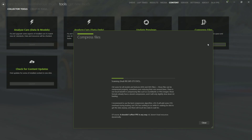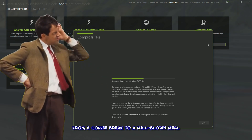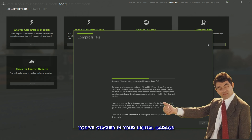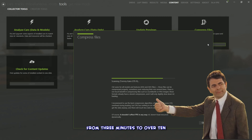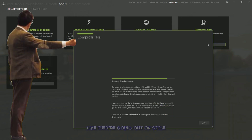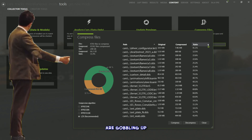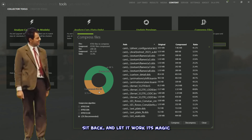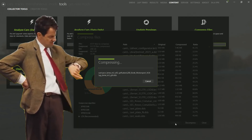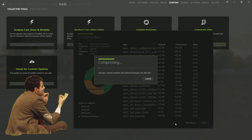Once you hit Launch, the tool goes into detective mode scanning through the models and textures of all your cars. This analysis can take anywhere from a coffee break to a full-blown meal — three minutes to over ten if you're hoarding cars. When it's done, it reveals how much disk space uncompressed files are using plus an estimate of the space you'll save. Then just hit Compress and let it work its magic.